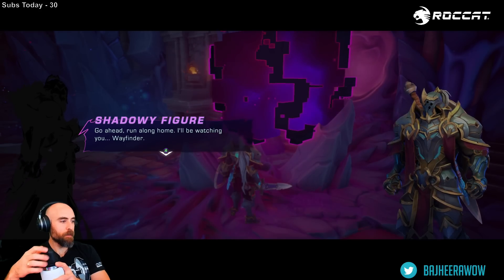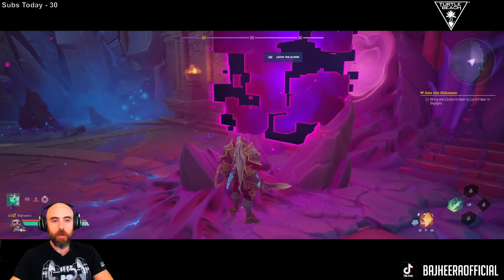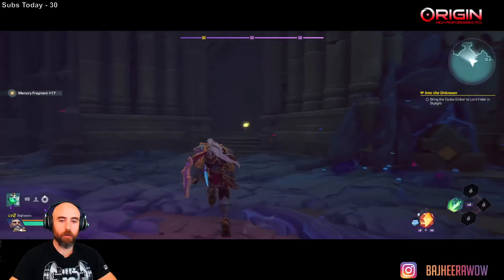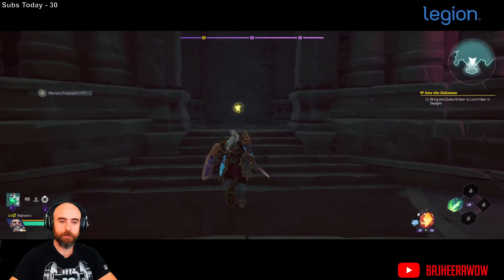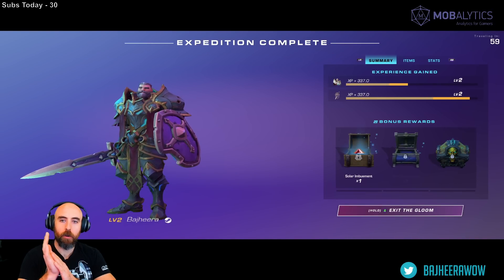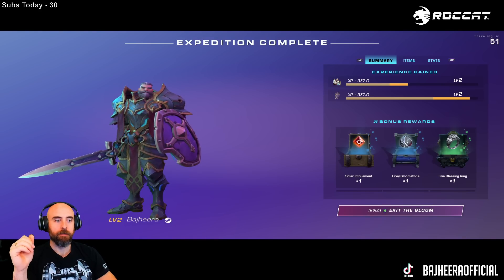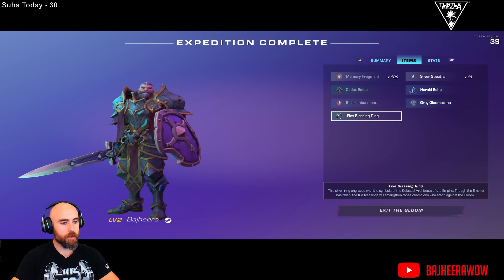I don't mind the cartoony stylized graphics — really colorful stuff, I like that. A mysterious character says: 'Run along home. I'll be watching you, Wayfinder.' Take all the loot before going. Jumping does not stop your sprint — nice. This feels smooth guys, like Warframe. Almost leveled up my character, almost leveled up my weapon. Got some imbuements to use, some memory fragments, some echoes.